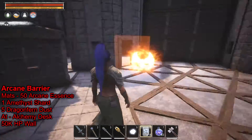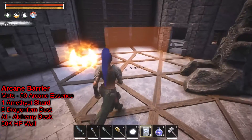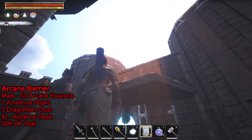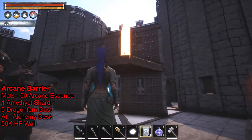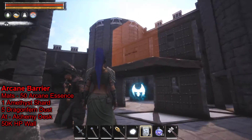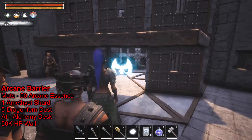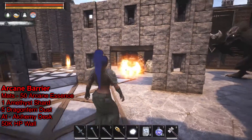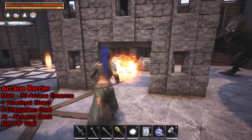I believe you can only use it on one level unless you build ceiling tiles as supports. If you put ceiling tiles and replace the middle wall with one or more of these barriers, you could have them all the way up — but you'd still need ceiling tiles in between. On the inside it's blue, so you can run right through it; on the outside it's a flaming red, and you can't pass through.